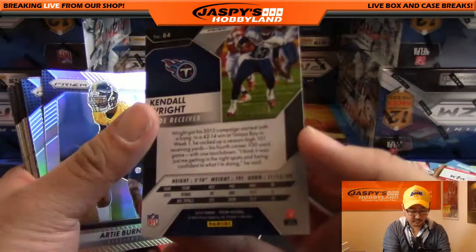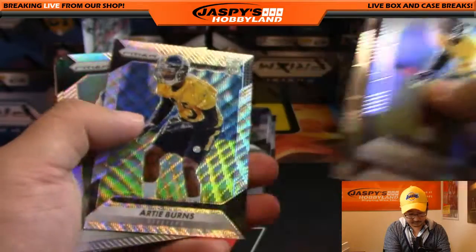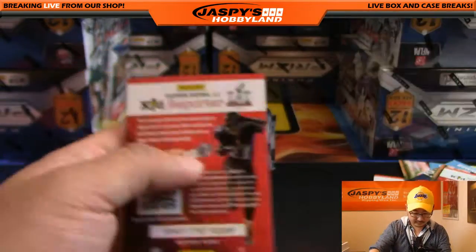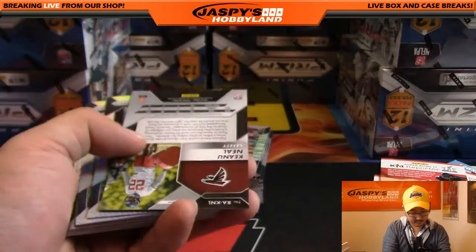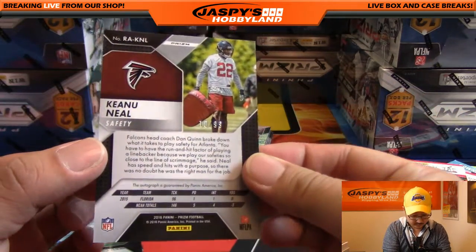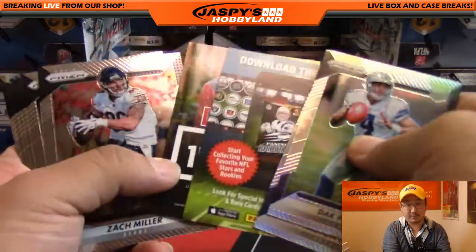Kendall Wright Orange, out of 299 for the Titans. There's Artie Burns out of 149. And there's an autograph — that's Keanu Neal, Purple, with that spiral look. 10 out of 99 for the Dirty Birds — that'll go to Bulldog Fan with the Falcons. That's the first auto. Let's keep track of those autos.